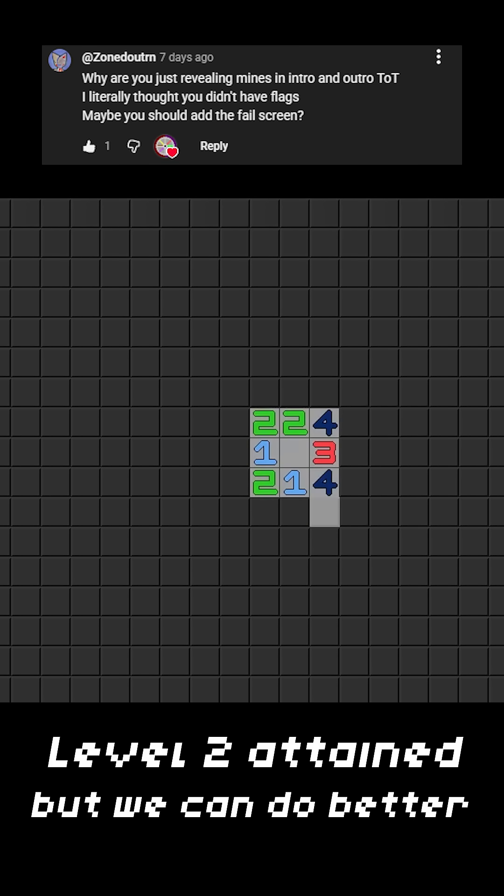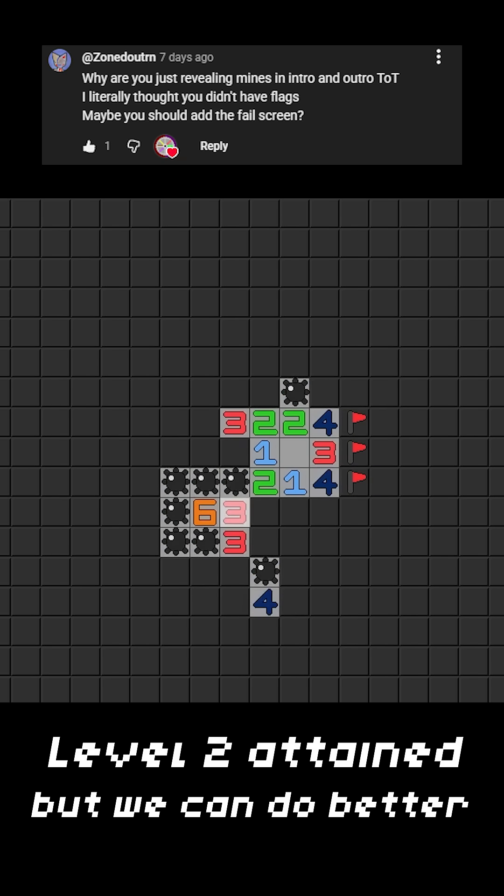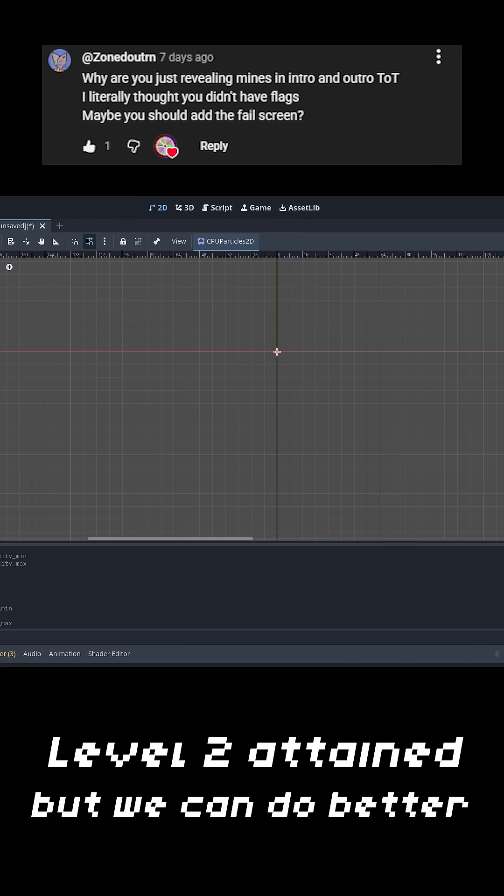So I'm making Minesweeper, but hold on — why am I clicking on the mines? Well, I do need an intro. But yeah, I guess having a lose condition — that would actually be a smart idea, wouldn't it?